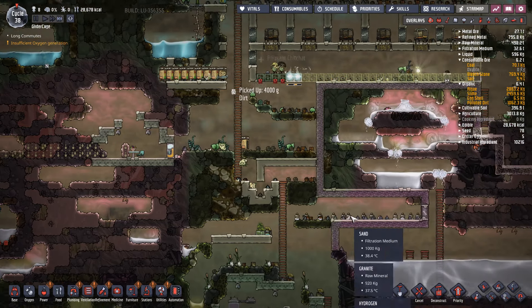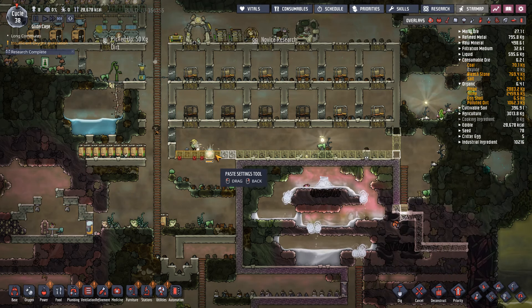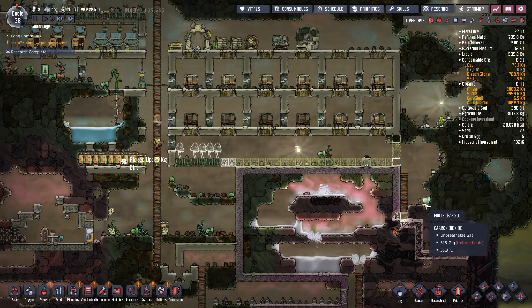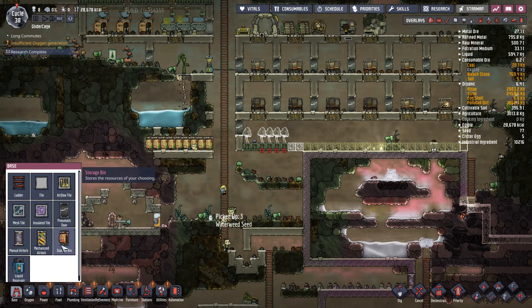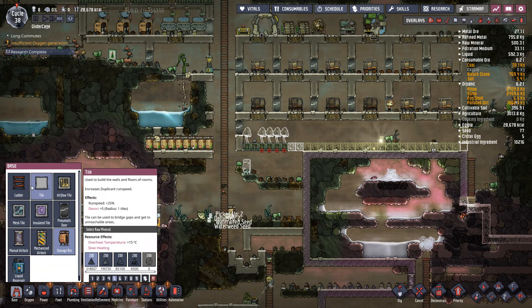Nobody's idle right now, so that's nice. Our slime needs to be nearby — that's pretty far away. We're going to want a storage bin and some water in it. Our pump's finally empty.